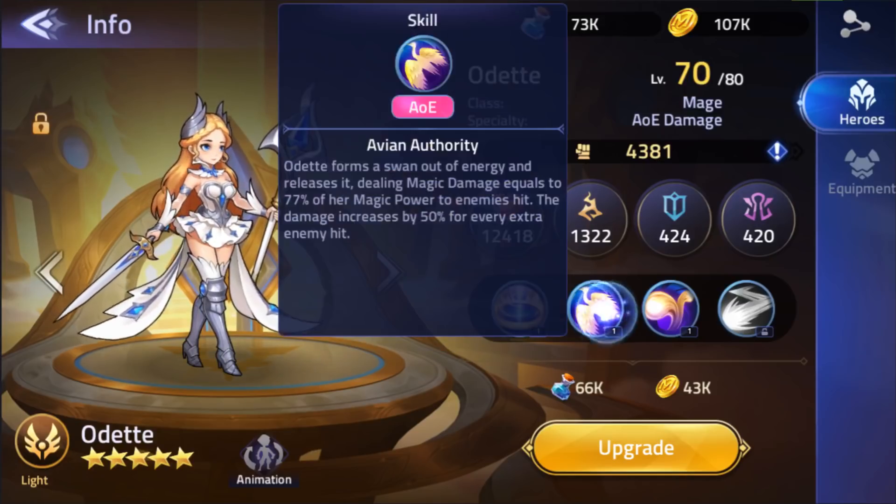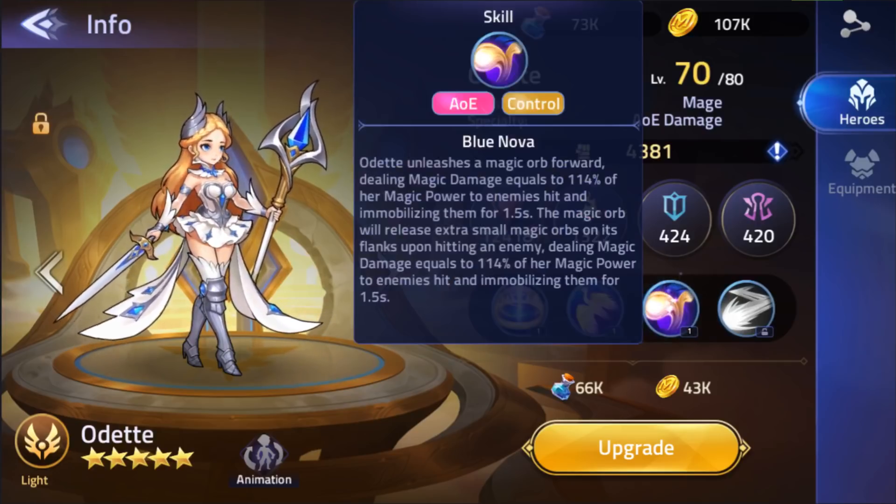She's a free character you get when you start the game right now — it's insane. Her second skill, Avian Authority, has Odette form a swan out of energy and release it, dealing magic damage equal to 77% of her magic power to enemies hit, with damage increasing by 50% for every extra enemy hit — just a crazy AoE damage dealer. Her other unlocked skill, Blue Nova, unleashes a magic orb dealing magic damage equal to 114% of her magic power and immobilizing enemies for 1.5 seconds, with extra small magic orbs released on its flank doing the same damage and immobilizing for 1.5 seconds.